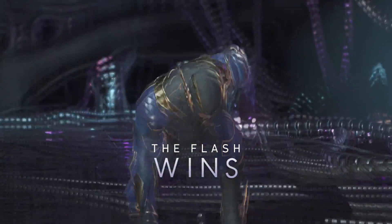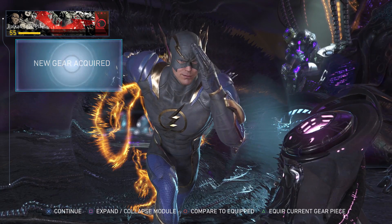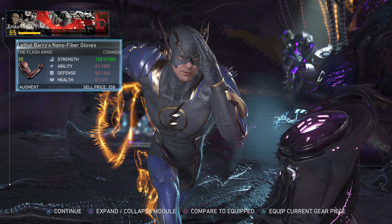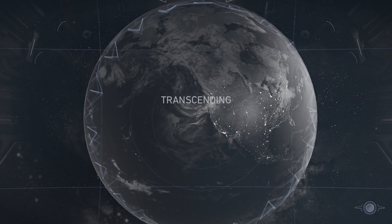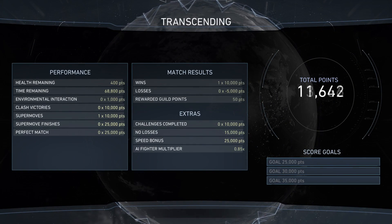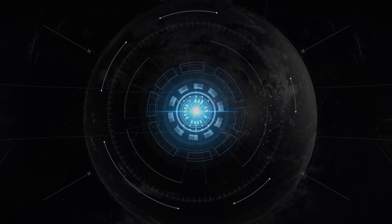All right guys, that was it! As you just saw, we destroyed them — we just lost a barrier, but that was an unlucky match. Still, for an unlucky match, The Flash landed some nice combos and it was just amazing. I only had two purple epic pieces and gold pieces, and I haven't equipped three items — if we had, Cheetah would have died much faster.